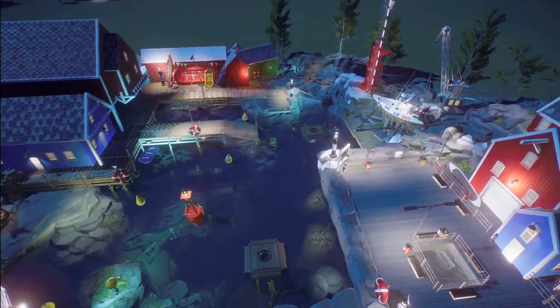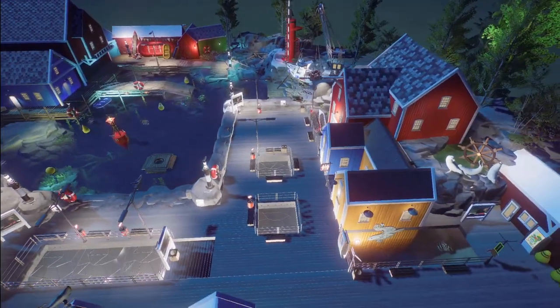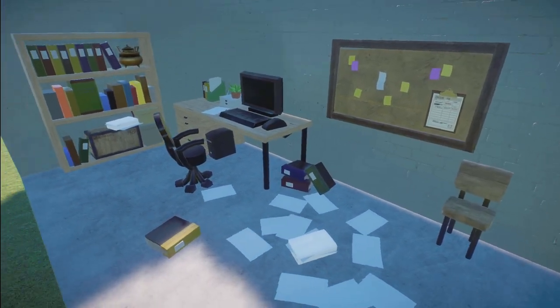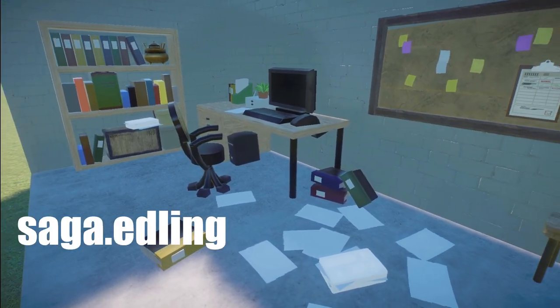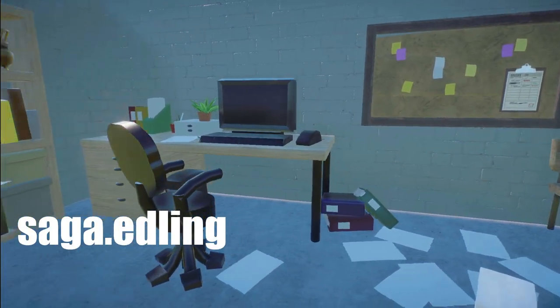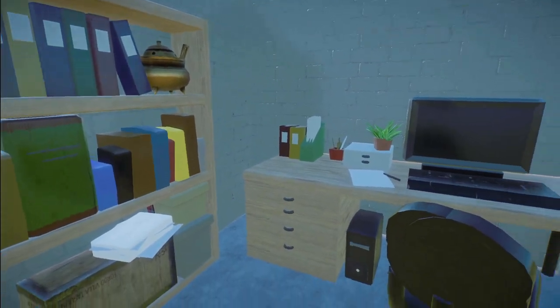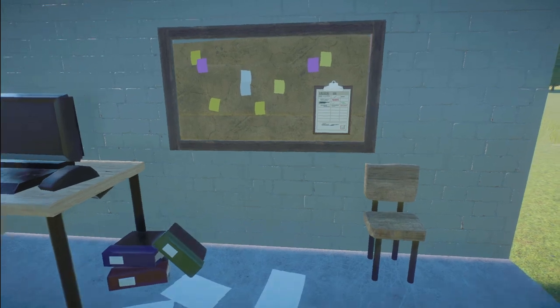We have an office workspace here made by Sega Edling. You bring this into your zoo for right around $6,000. Look at all of this little detailed work that's done. Thank you so much for sharing this with us.